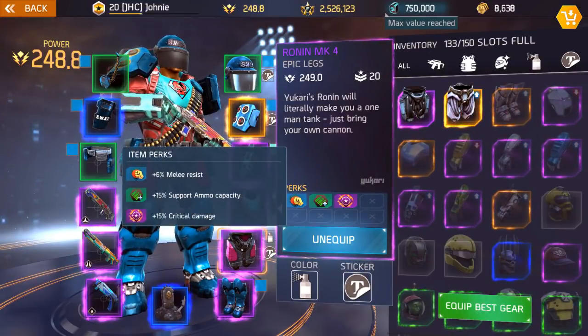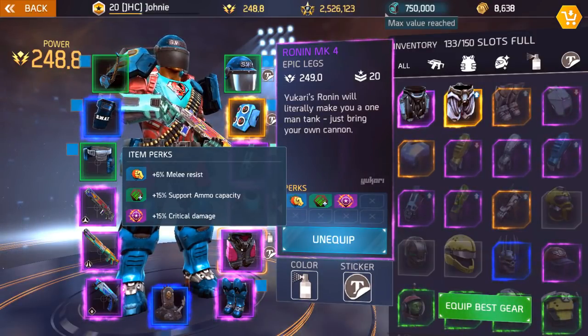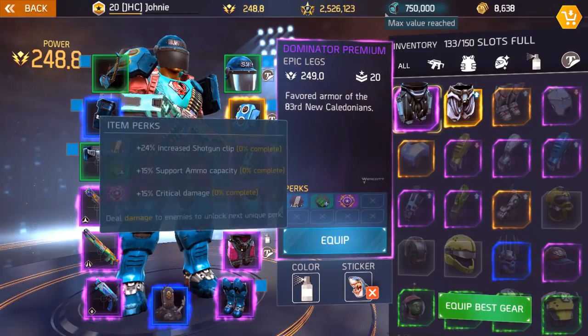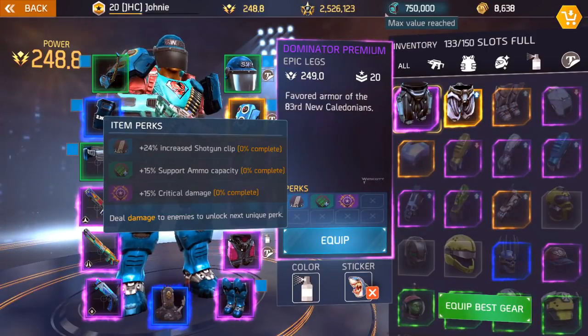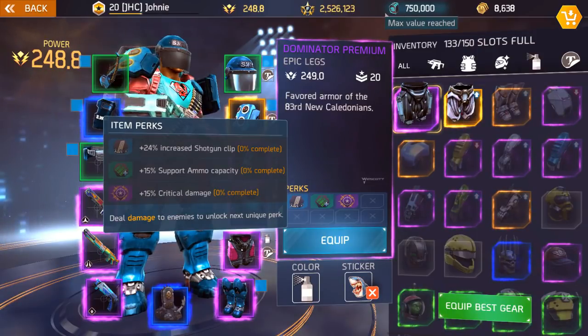So 15-15 means 15 crit and 15 support, and the third perk will vary. This one right here is melee resistance, but this is one of the examples I was talking about: 15-15 plus shotgun clip. I'm an AR user so I will look for 15-15 but instead of shotgun I would look for auto rifle clip. You can also look for SMG clip.